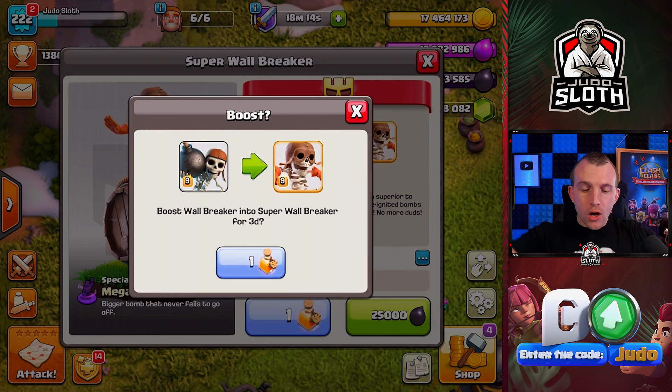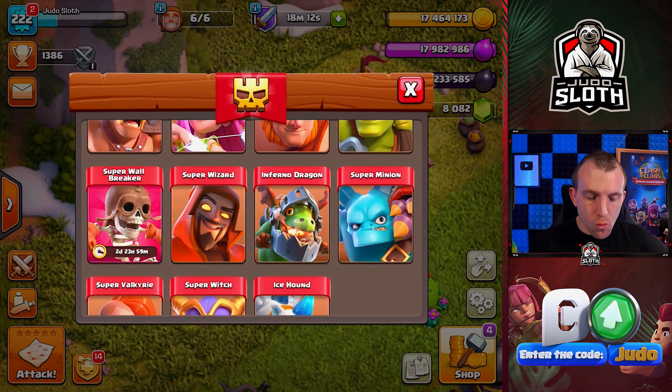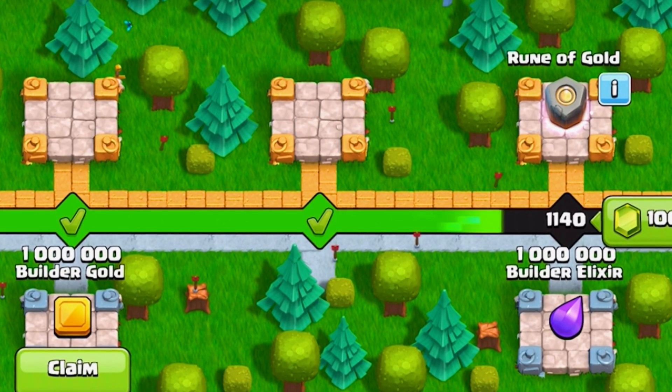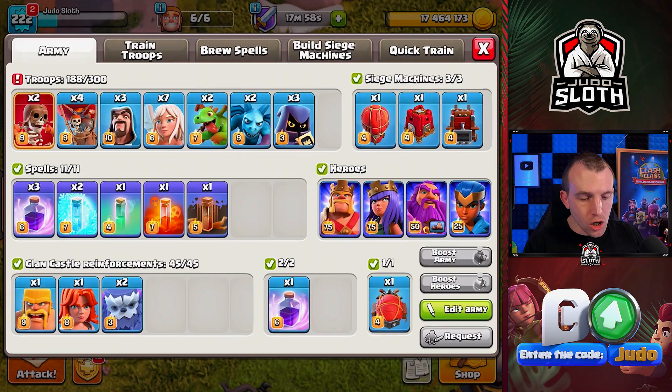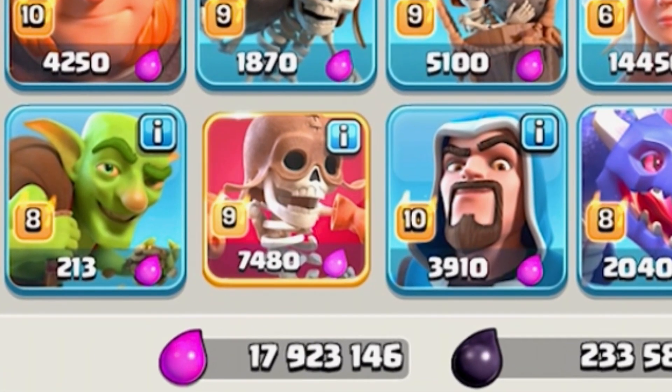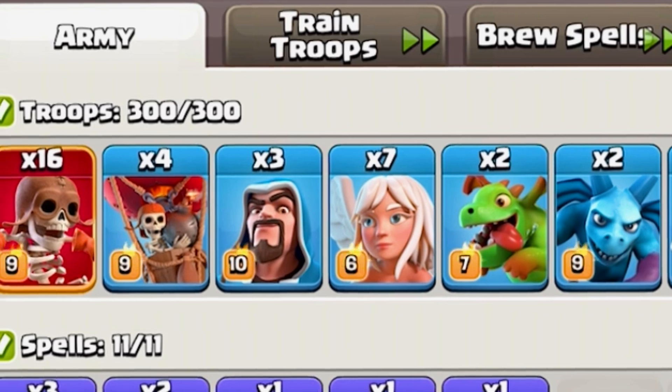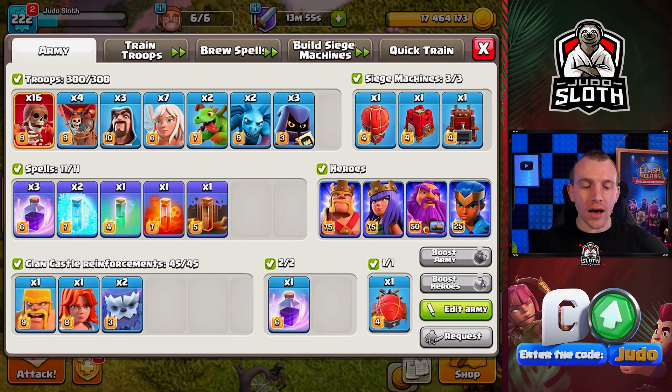So let's use one of the potions to boost up the Super Wall Breaker. That means I can now collect my Super Potion, and let's go ahead and cook up the Mass Wall Breakers. Just like that - 16 Super Wall Breakers. That is plenty, I don't think we need any more than that. And we also have 7 Healers. This means we can Queen Charge the entire base.